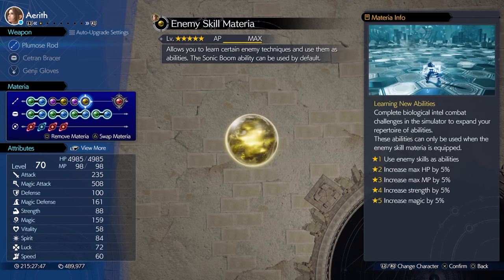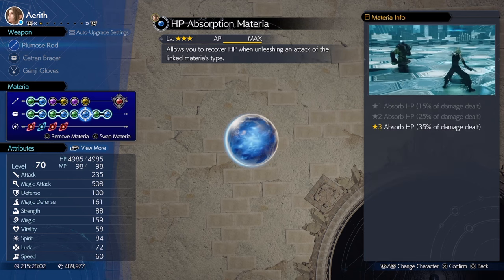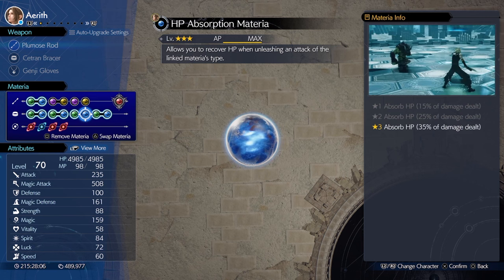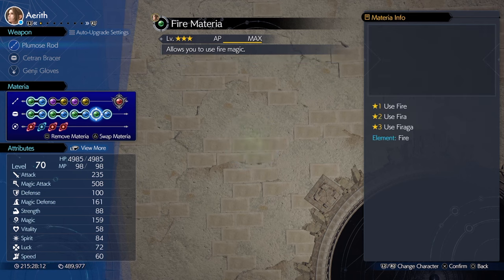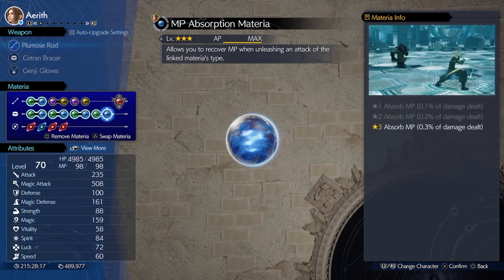Magic Up to further boost her magic. Enemy Skill for 5% more magic. This challenge had me dying to some encounters, so instead of running Cure and slowing our kill time, we'll be pushing the gas on the pedal with HP Absorption linked to another Fire. This strategy can have infinite Fire Agas, but we currently don't have the MP pool for it — that's where MP Absorption comes in, and it fixes that problem.